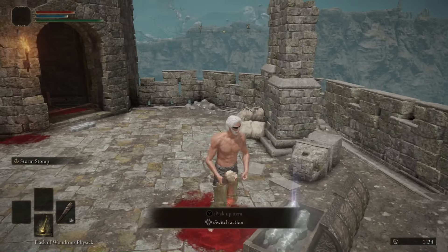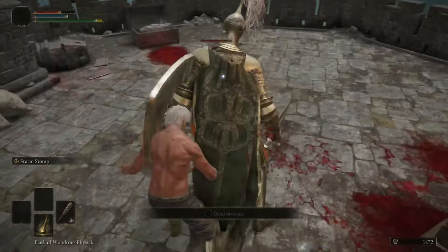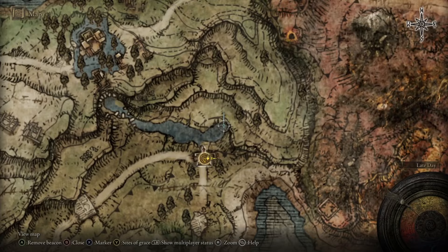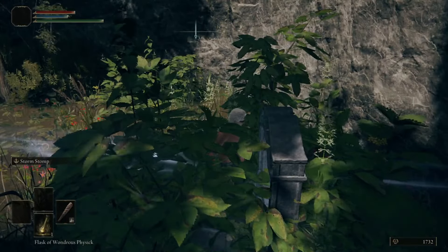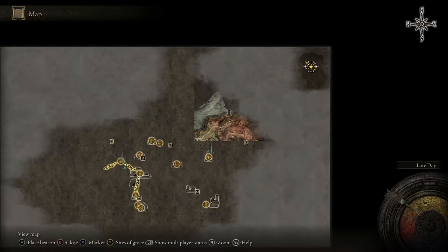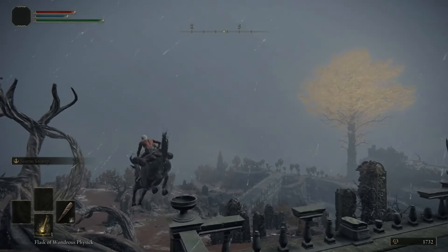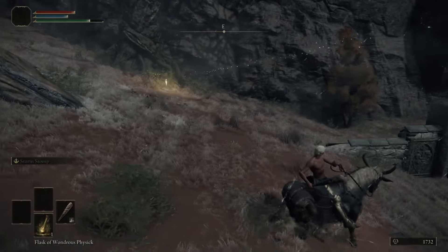We don't currently have the map of this area and it's inside the Mistwood itself, so we're going to head south and drop down a couple of cliffs to get to a site of grace called the Artist Shack — it's right next to a ruin at the top of the ravine. From the Artist Shack, we're going to head east to the end of the cliff and follow it north where there's a graveyard we need to loot for an important item and a few more golden runes. You can safely drop down onto the lower cliff — keep an eye out for the rock so you can land safely.